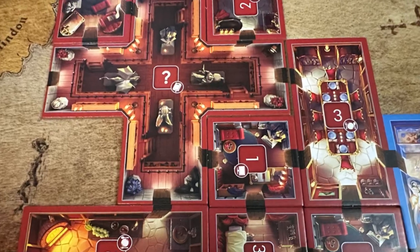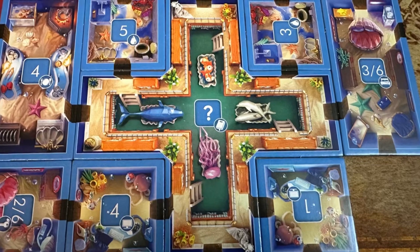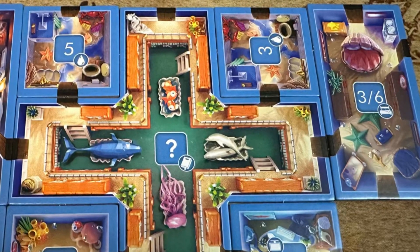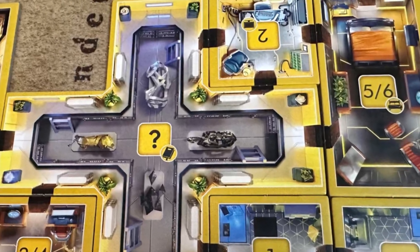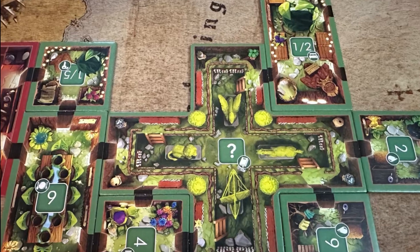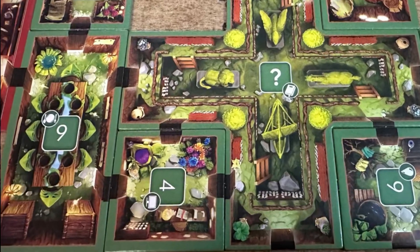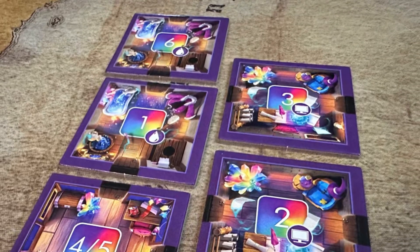The red tiles seem to have a regal or almost medieval feel to them. The blue ones are underwater, yellow is space-age, and green is more nature-themed. As you look at each tile, they all have very specific little easter eggs in there. And of course, tile placement games are just satisfying and fun.